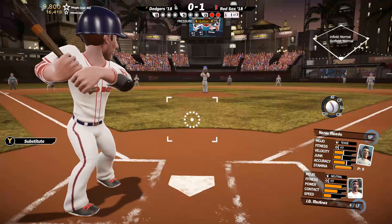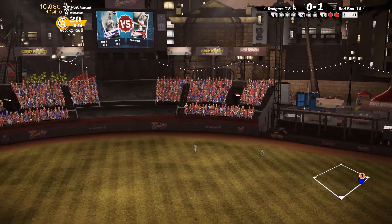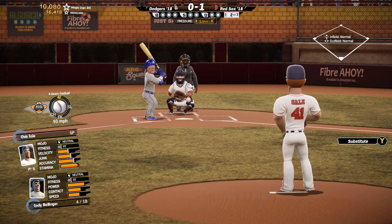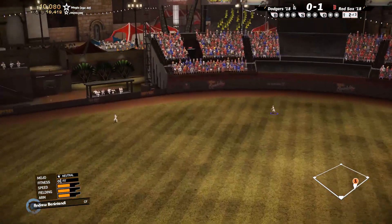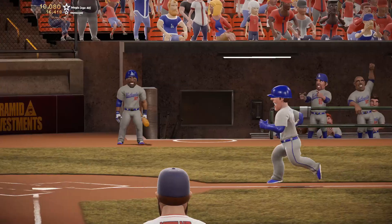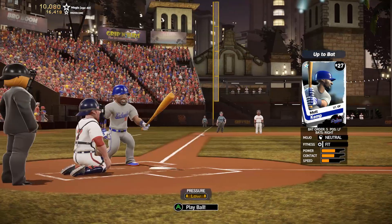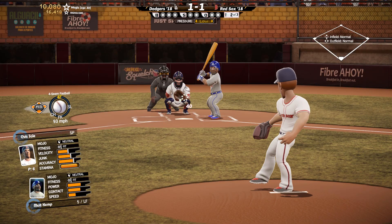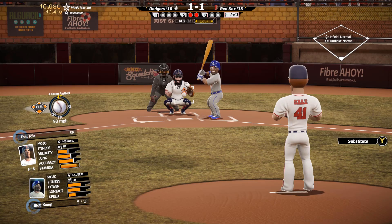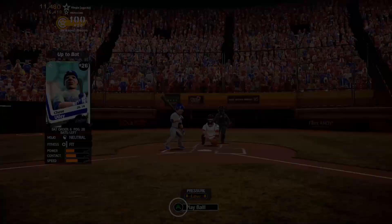JD Martinez — as you can see his power is all the way up. We just got under that and ended up flying that out to the center fielder. Looks like that's a shot — that is going to be a home run, not sure who that was. It might have been Bellinger. You can see the slider because Chris Sale has a nasty slider — look at that, that was a nasty pitch, had him frozen.